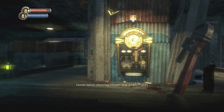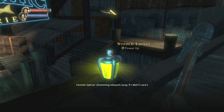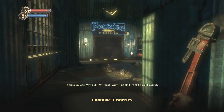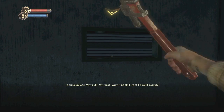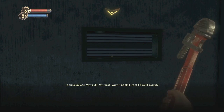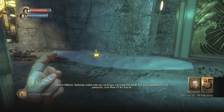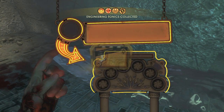The next one is when you return to the upper wharf. You are going to give your pictures back to Peach Wilkins. On this ledge should be the Wrench Lurker. And this is when we are heading back into the fishery to actually give him the photos. We're going to knock on the door and he's going to open it after a while. And once you head on inside you want to cast Incinerate on this block of ice and grab yourself the last tonic for the level. It is the Focused Hacker.